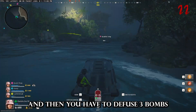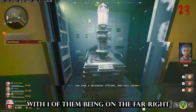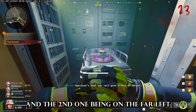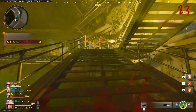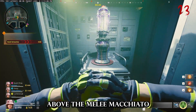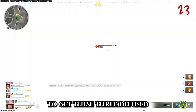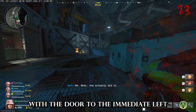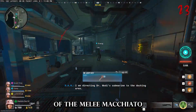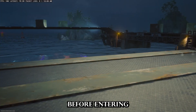Once all three are successfully hacked, the game will blind you and then you'll have to defuse three bombs in Bio. Two of them are on the lowest level — one on the far right and one on the far left. The third is directly above the Melee Macchiato. You have a total of five minutes to get all three defused. Once defused, you'll be able to interact with the door to the immediate left of the Melee Macchiato, but make sure you are fully ready for the final boss before entering.